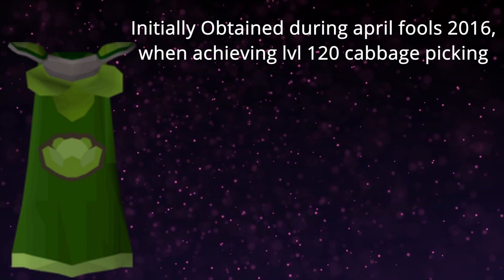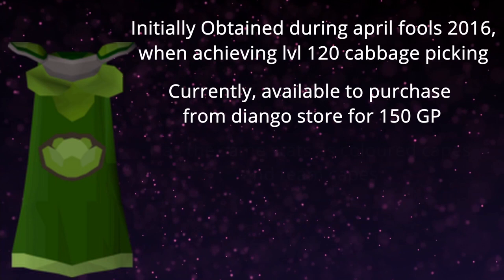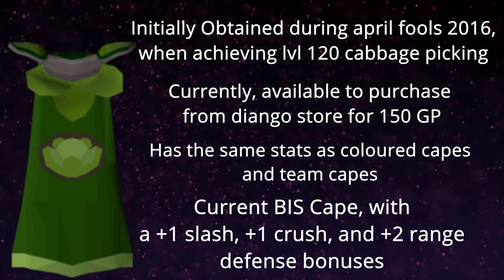After the event, it was made available at Diego's store for 150 GP. It has the same stats as the Colored Capes and Team Capes, making it the current Best in Slot Cape for my account, with a plus 1 defense to slash, crush, and a plus 2 defense in range.